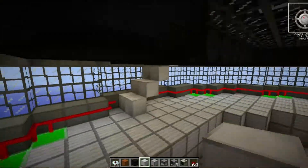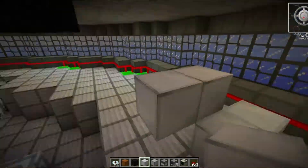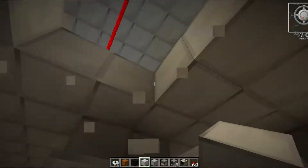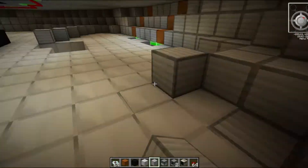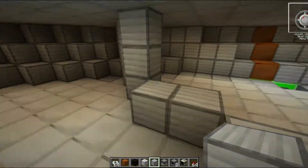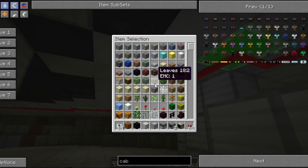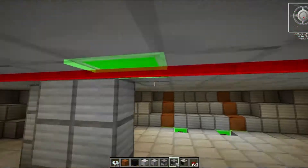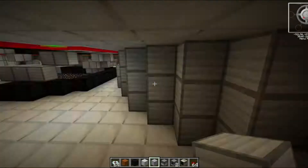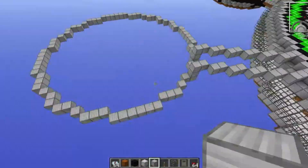I then had to design a way to actually get down into the command center - something that wouldn't be accessed by every random person on the station, only commanding officers and very important people. After designing a half-curved staircase, I designed a chamber to surround both staircases, building up the walls in a curved fashion. This coincided with the red alloy wire which was a problem, so I played around with moving it and filling it up with more blocks, then repeated everything identically on the other side. Finally I came around with reinforced doors to make sure nobody gets in who shouldn't.